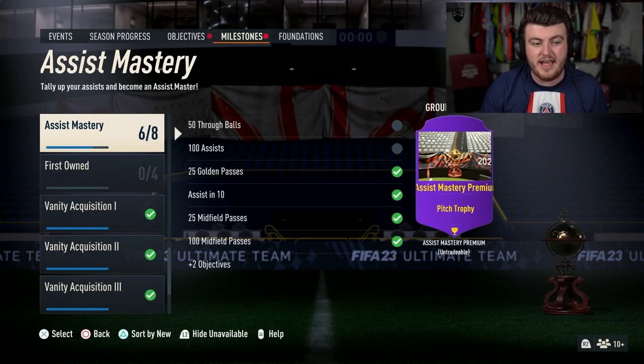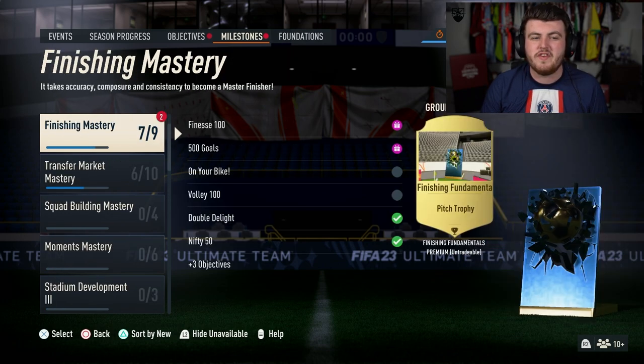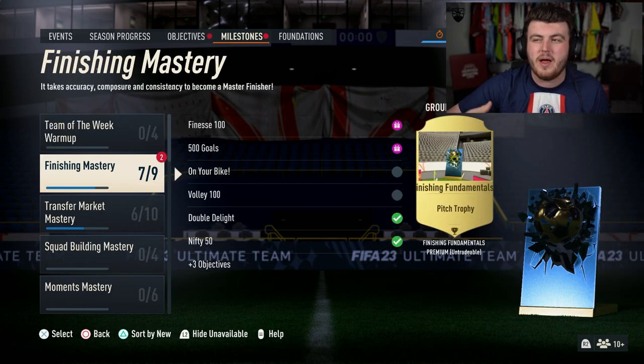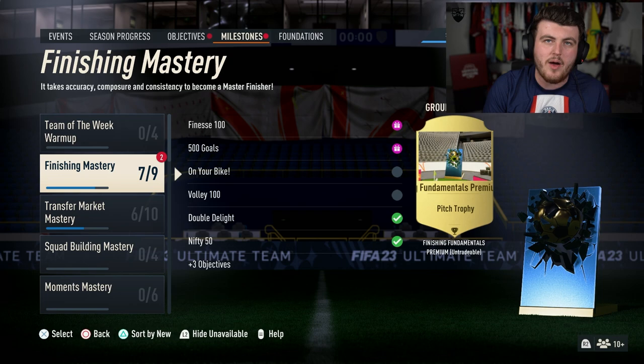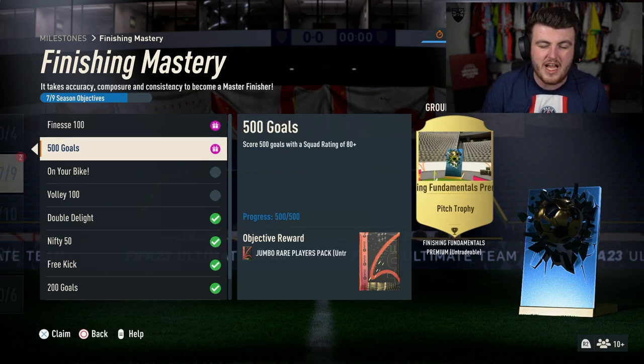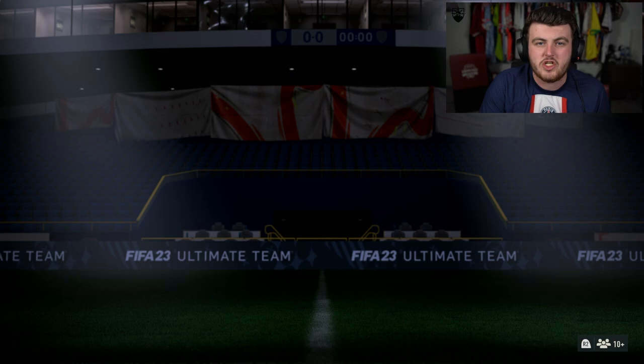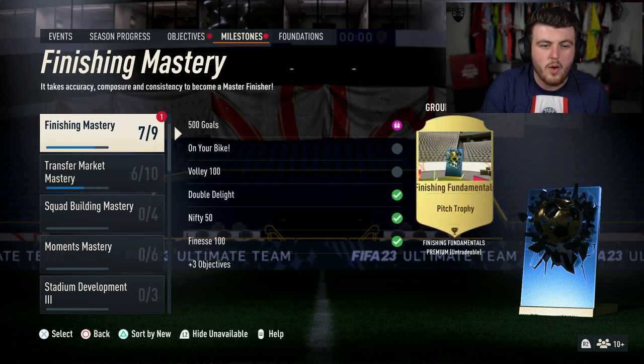That's not the only 100k pack you can get. Finishing mastery gives you a 100k pack as well. This is for people that maybe don't know it - it can give them a little bit of knowledge for newcomers to FIFA. We have the finesse 100 and the 500 goals objectives. Finesse 100 and 500 goals can be done at the same time - just finesse your first 100 goals and you get a rare players pack and a 50k pack, untradable. Then if you score 500 goals you get yourself a 100k pack.